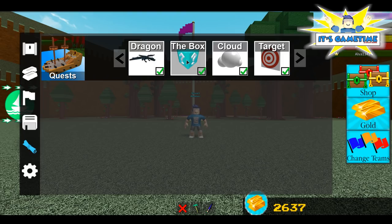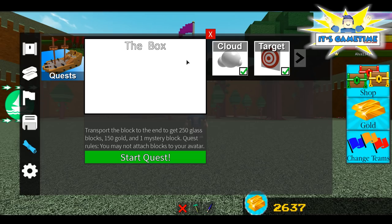And as you can see, I've already completed the quest as well. So click on the box and click on start quest, but before we click on start quest, let's check out what we're gonna get. So we're gonna get 250 glass blocks, 150 gold and 1 mystery block if we complete this quest.